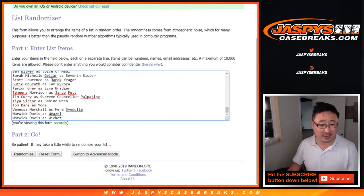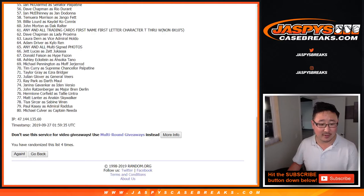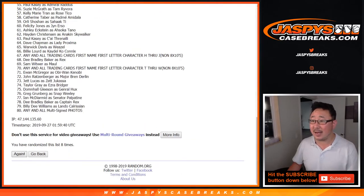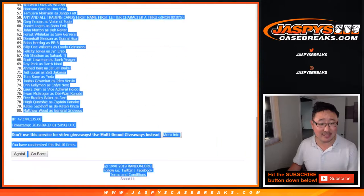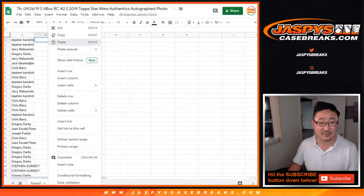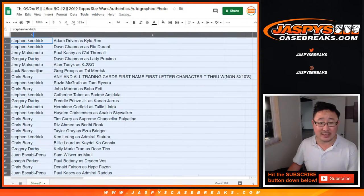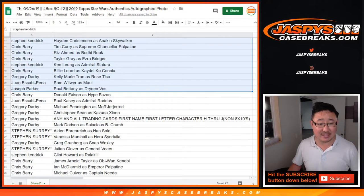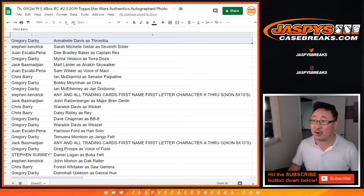Ten times for the characters. It'll go to whoever gets randomized — Captain Rex, Adam Driver as Kylo Ren, down to Matthew Wood as General Grievous. I'm not going to read off all these names, but I will alphabetize by your first names in just a moment. Let me just show you all the names as is. And trades are allowed, if you'd like.